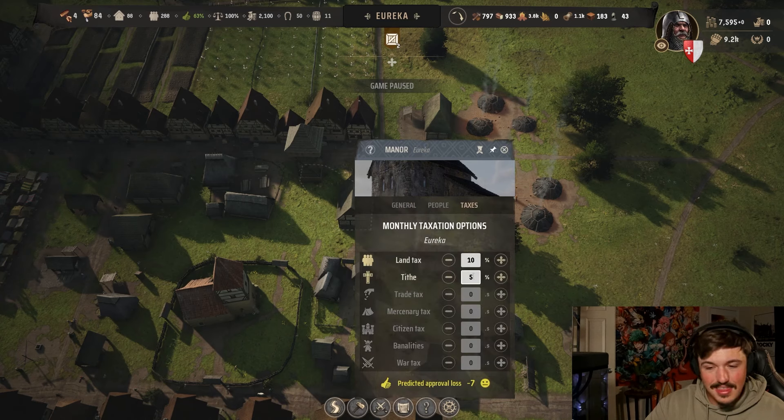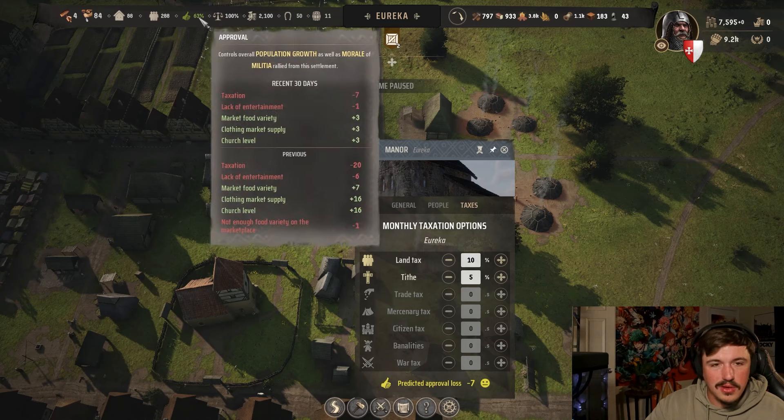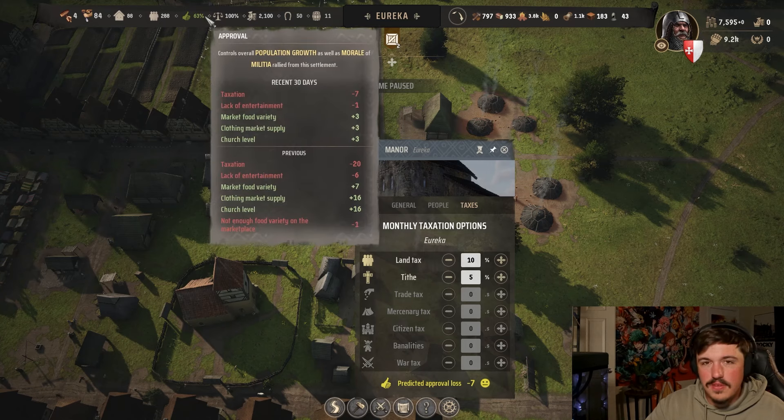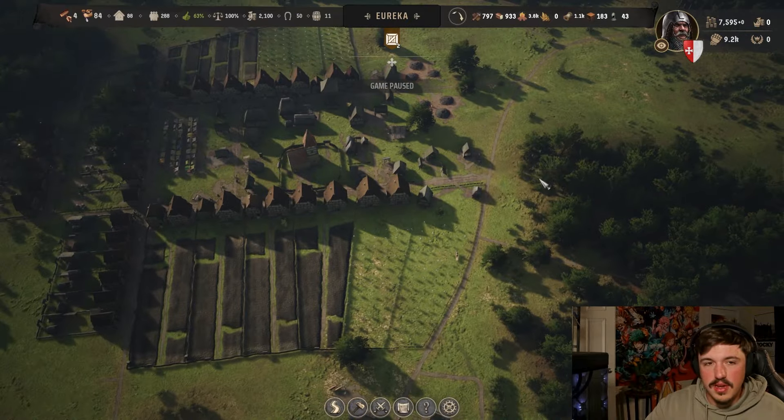Another way to earn influence is through your manor's taxes and tithe. My default setup is 10% land tax and 5% tithe. You can go a bit higher — at 15% the taxation is about 27% — but as long as your approval is above 50, you're perfectly fine. Keeping approval above 50 is how you gain more people.